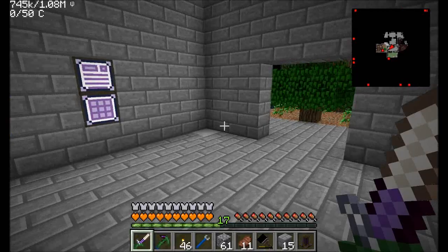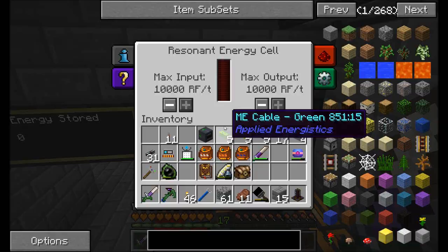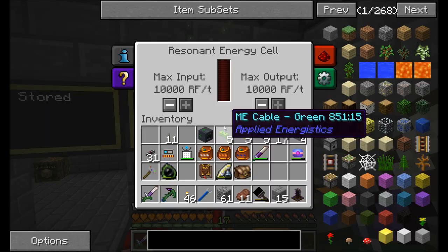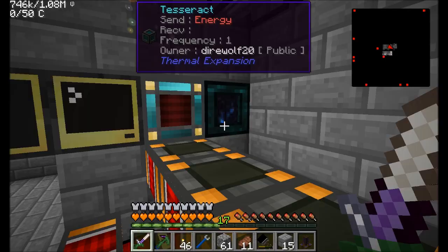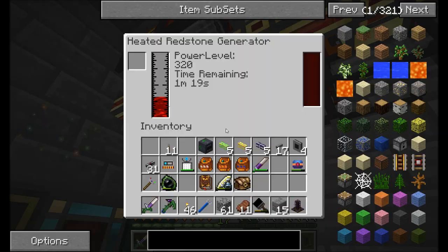I've definitely been having power problems. My system and this base can no longer run exclusively on steam-based power. It looks like our steam boiler is heating back up. Long story short, we're not cutting it anymore with this power. Well, that might be the problem — that could be why we're having power problems here. I must have turned that off at some point and never noticed.